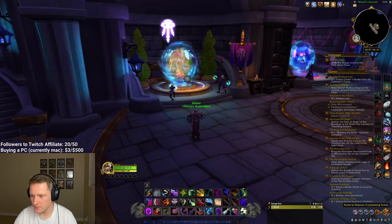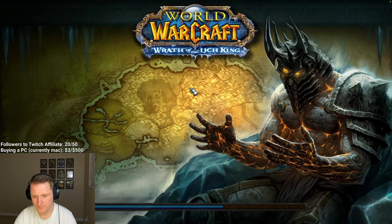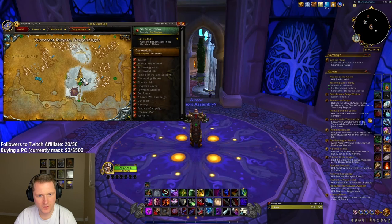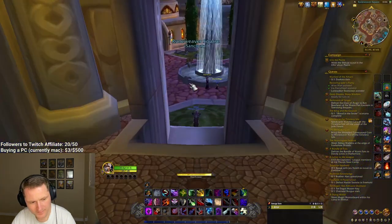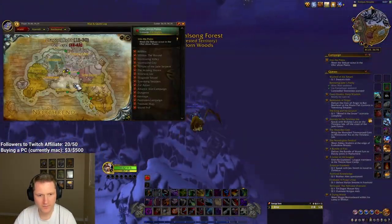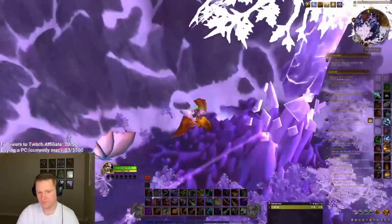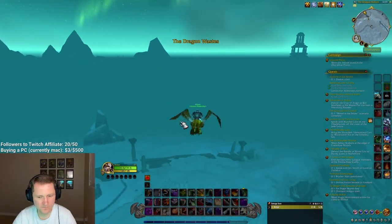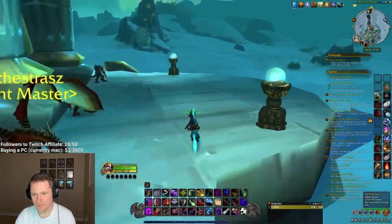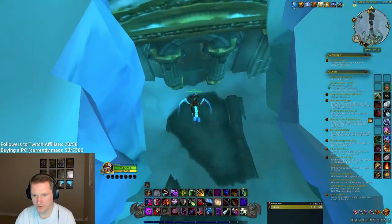First of all, we need to go to the portal to Theralon in Stormwind. Then we need to fly to Dragonblight, Wyrmrest Temple. From here we need to go to the entrance in the ground.